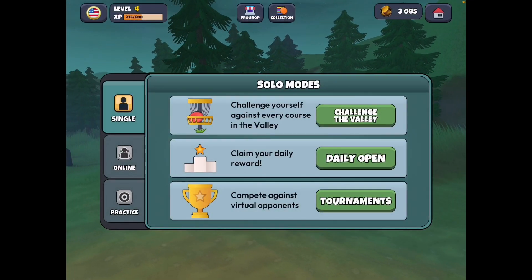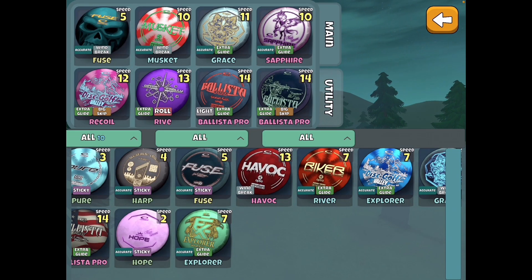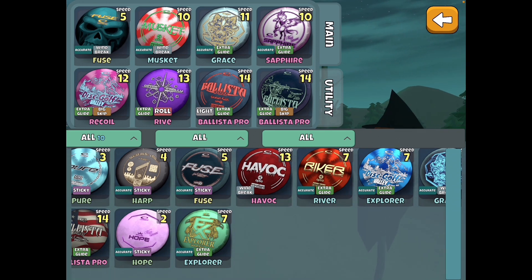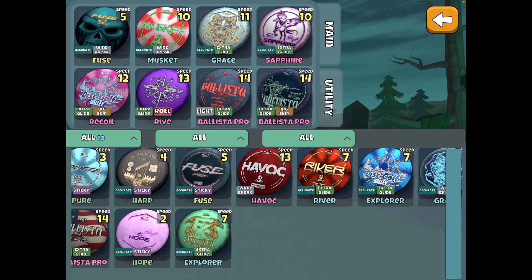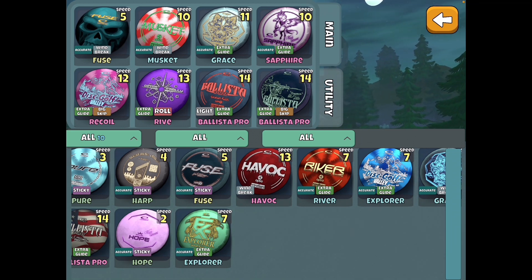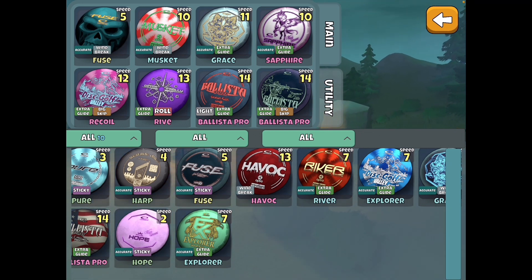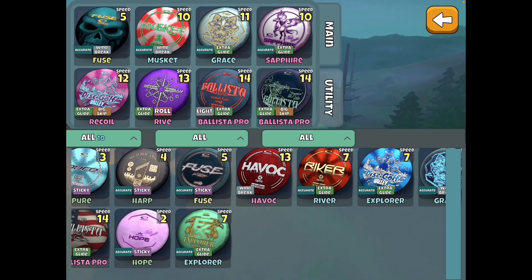Let's take a quick look at the bag. Everything but the Fuse and the Musket was purchased, and it really goes to show you can put a pretty good bag together. That Glide Skip Blister Pro — there were guys that went hundreds of level ups a year plus ago without seeing that thing, and you can buy it for six bucks now. The Fuse and the Musket were Challenge the Valley rewards, along with some utility discs, but most of what you're seeing here was purchased.